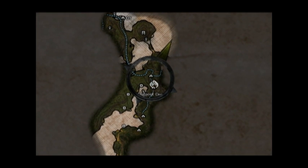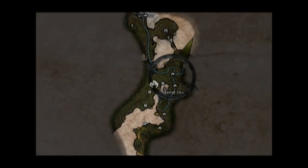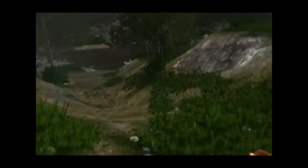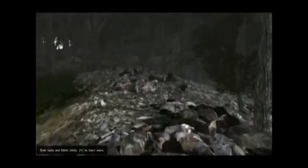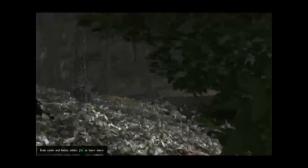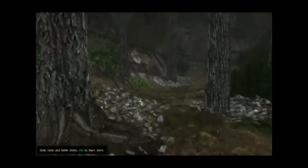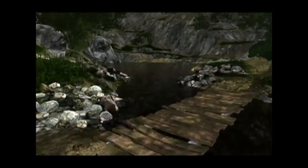But to triangulate we need to find a position that's not yet been mapped on the map, and we need to place ourselves there. Triangulation only works on known landmarks. At various points in the game, you will get maps like the one we just found that will show you the immediate area around you. But those are a bit rare, so you can't count on them.